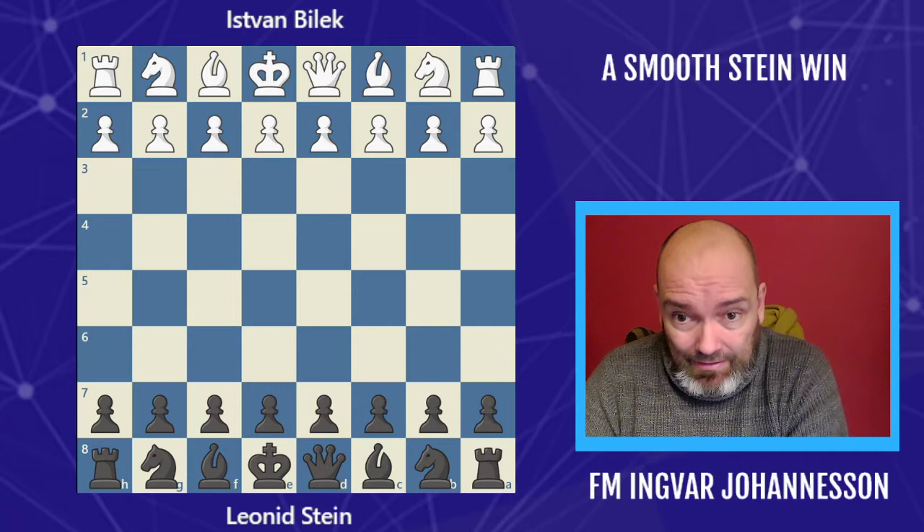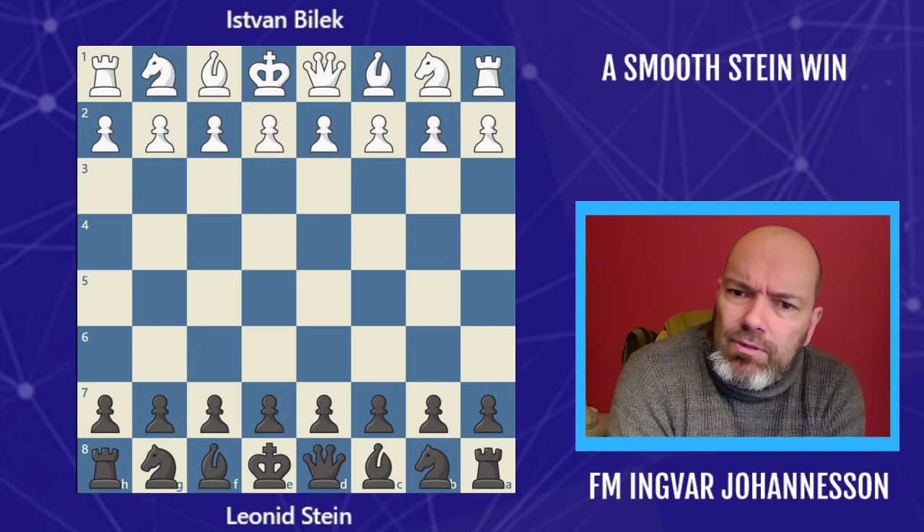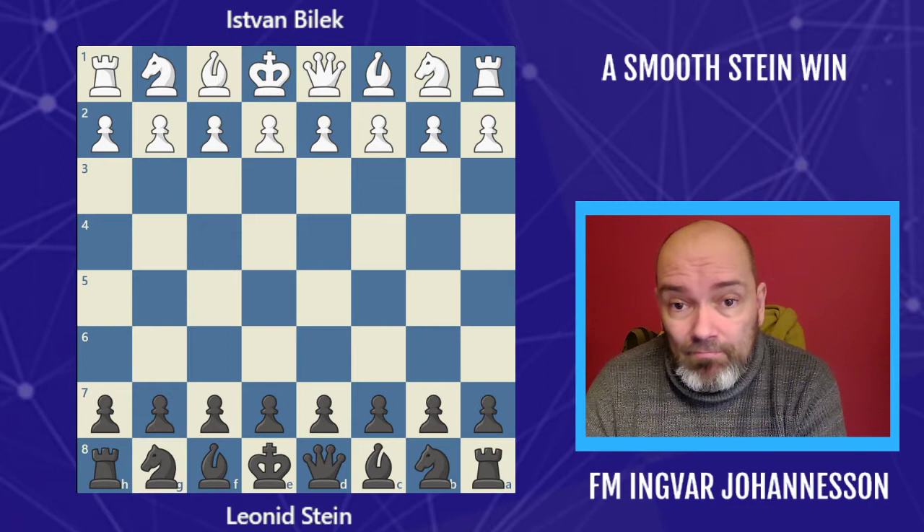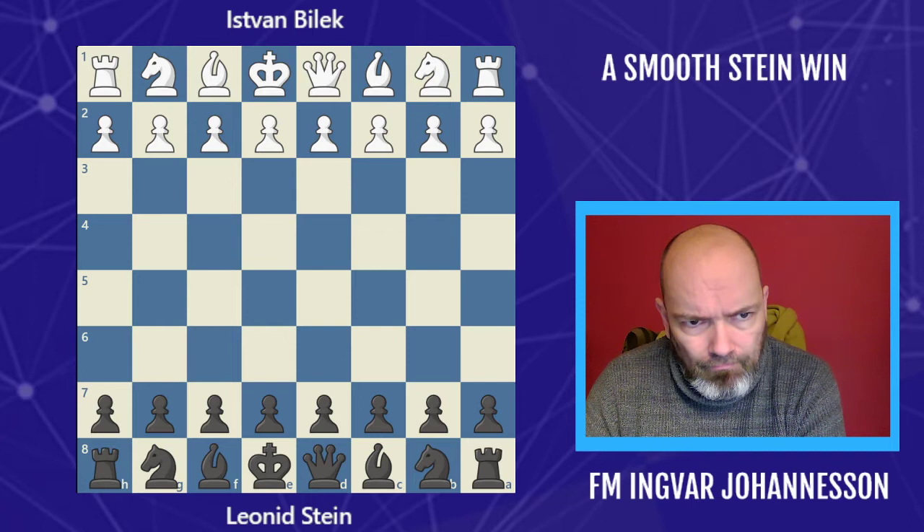Hello there and welcome to another chess video. It's a game by Leonid Stein, and in this game he shows an exemplary handling of double pawns that you often get in anti-Sicilian variations for black. The result is great handling of the bishop pair, especially the light-squared bishop. Let's have a look at the game.